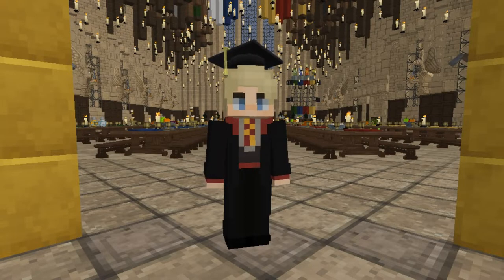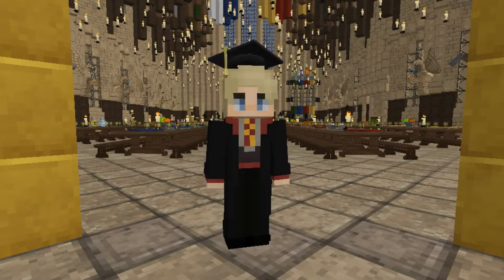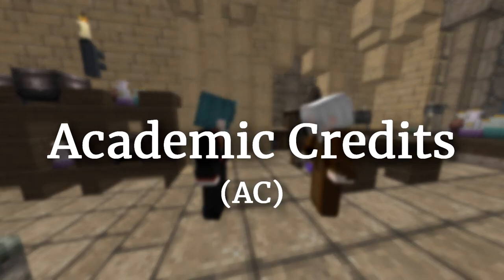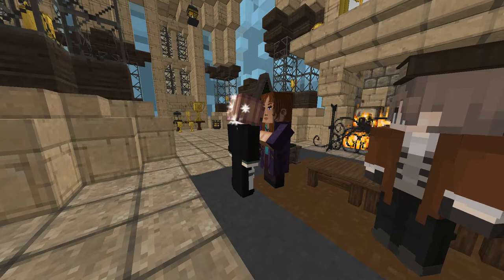Sometimes surprise classes get hosted as well, so keep your eyes open for those. In order to join a class, a queue will show up in chat, and from there you'll need to click on the 'click here to join the queue' link. You'll be teleported to the class if you're able to join. Receiving a passing grade in classes will result in earning academic credits, or more simply known as AC. AC can be traded in with the credit trader in Hogsworth's trophy room for experience.